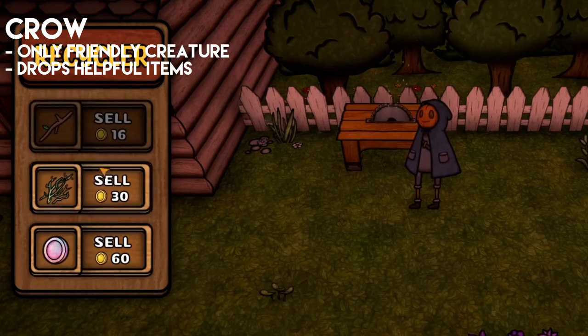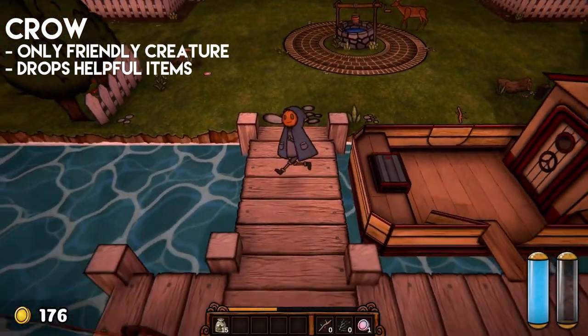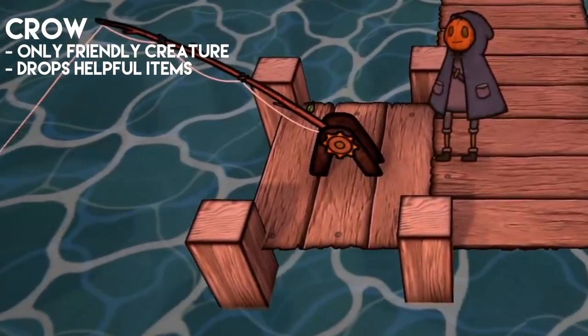You can sell all of these items at the table saw near your house. Additionally, you can use sticks and leaves to craft a fishing pole, which I'll explain later.